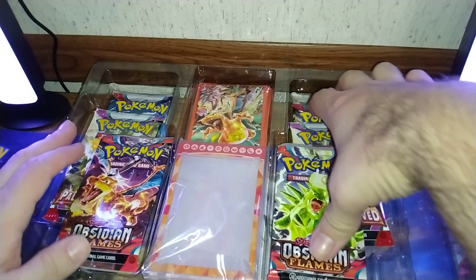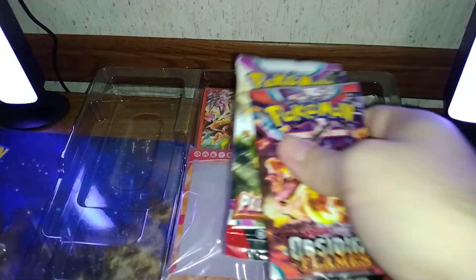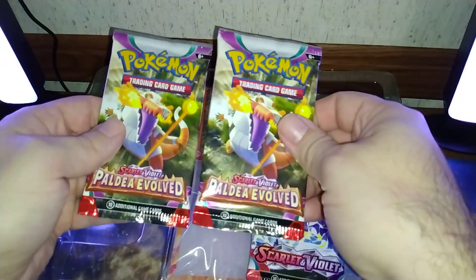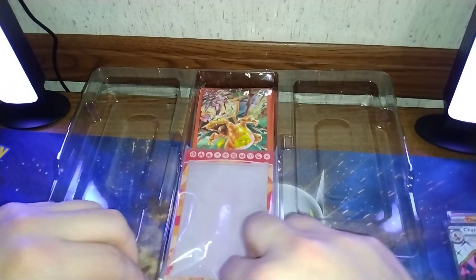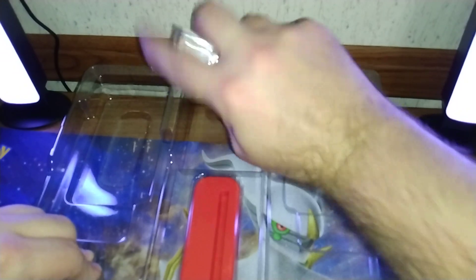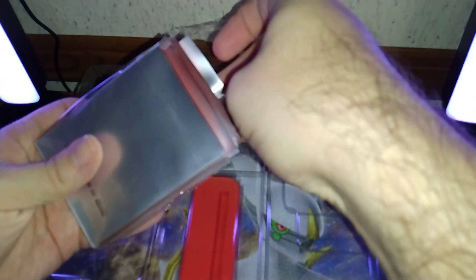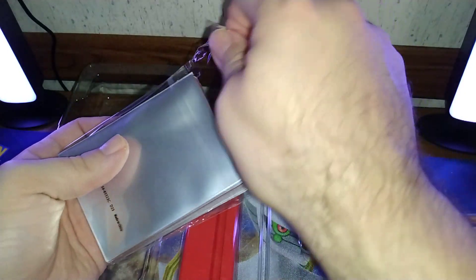We got our six packs — two Obsidian Flame, two Paldea, and two Scarlet and Violet. Here are the sleeves, which are normal type sleeves that you get with collection boxes.